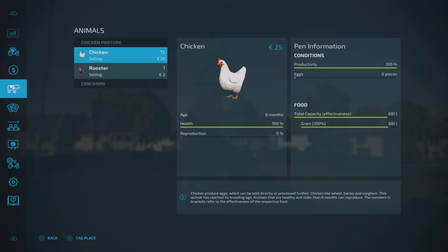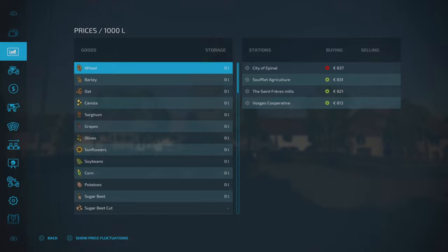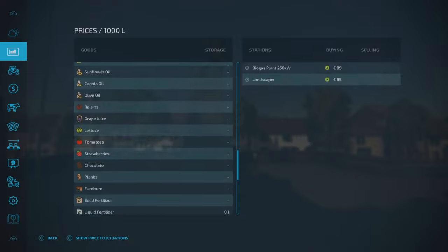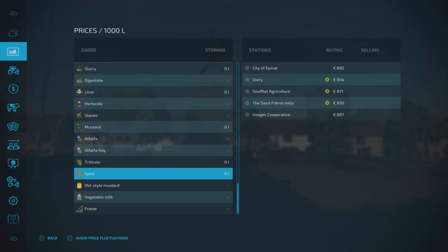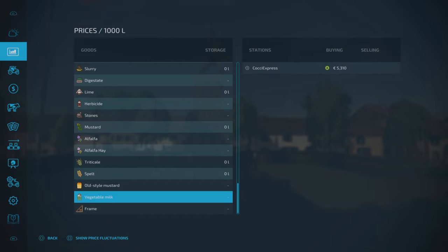Contracts are available on fields we don't own. We start off on our farm with a chicken pasture and a cow barn — 15 chickens and one rooster already, and they have some feed. Scrolling down to the bottom of the crops list, the base game products end at stones. We've then got the added items: mustard, alfalfa, alfalfa hay, triticale, spelt, old-style mustard.